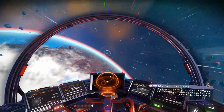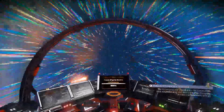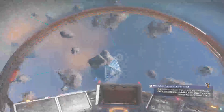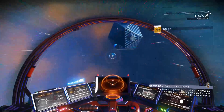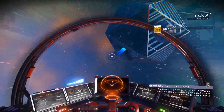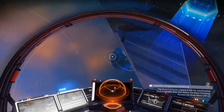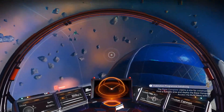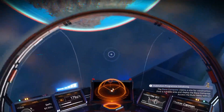Once you've made it out into space, fly over to the nearest space station. If the space station isn't marked on your map, look into space and you'll see loads of lines converging at the same point — that's probably where the space station is. It sounds a bit odd, but if you haven't completed the questline far enough for it to appear on your map, that's the only real way to find it.